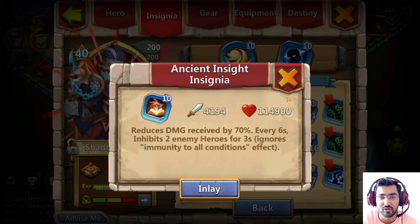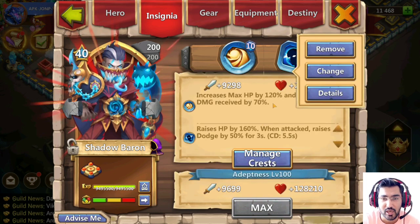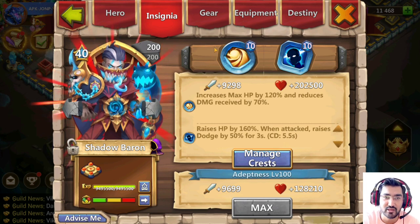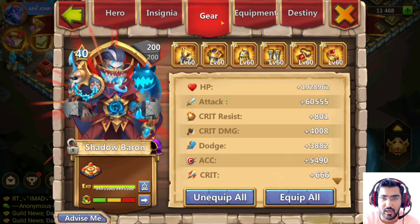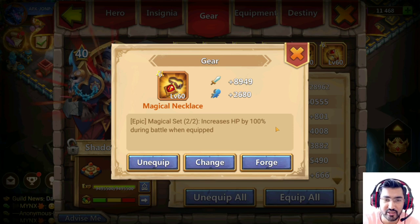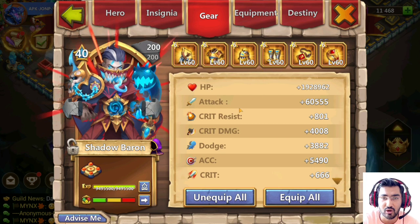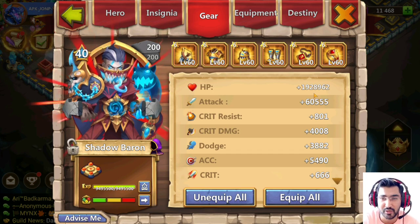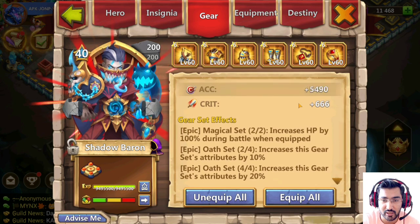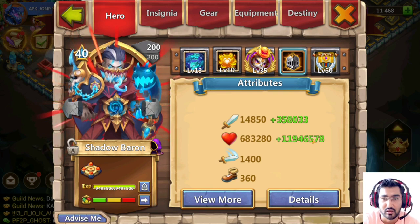You can go with the inspire insignia because this one is the best for the shadow baron. Right now I am just figuring out the HP thing, so I'm using the maximum HP boost given by insignia. Inspire gives you the highest HP boost. As a gear I go with the magical necklace and magical ring, which will increase the HP by 100 percent. The HP boost given by this max gear is 1.92 million, which is really good. This is also going to increase the HP.